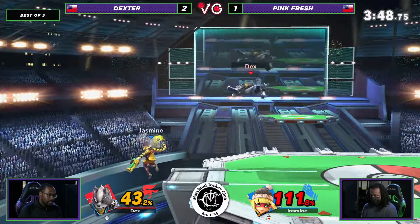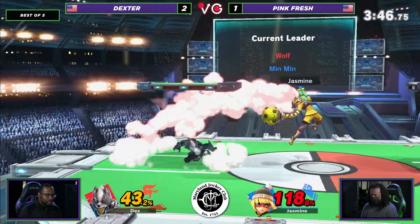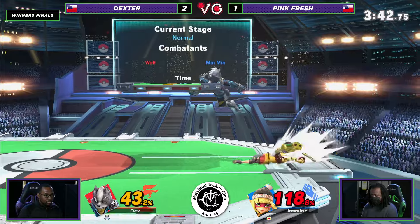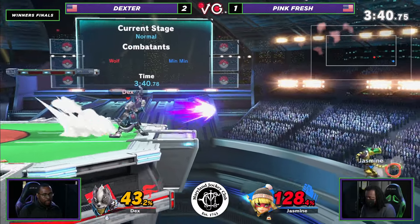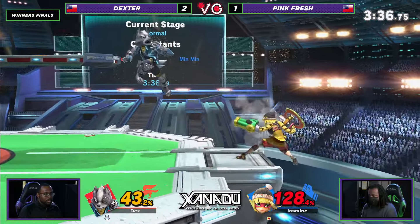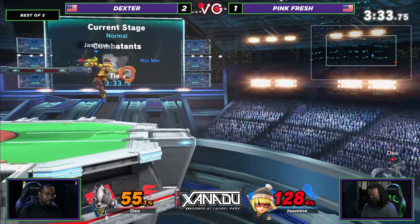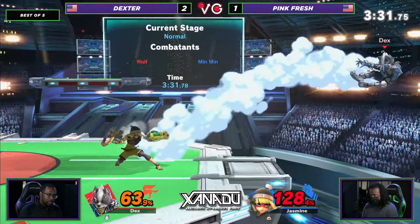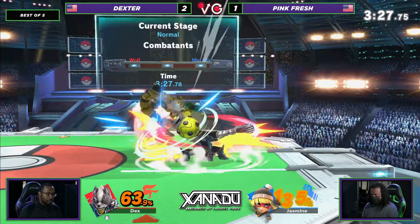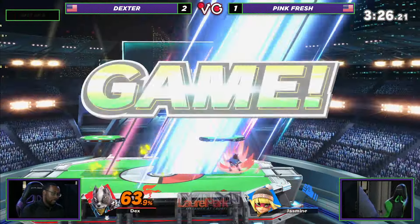Covers the roll with the down smash. Yeah, yeah — he was looking for that roll out right there. Pinkfresh getting hit by that Nair. I thought he didn't have a jump for a sec — that would have been the set. Wolf Blaster not enough to get past this ledge trap. Charging up the Megawatt. That's a Tomahawk up smash to take the set.